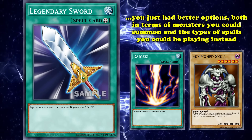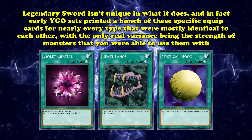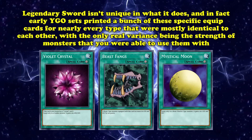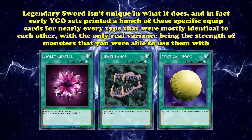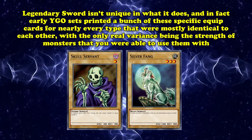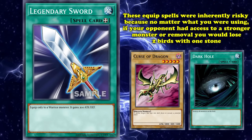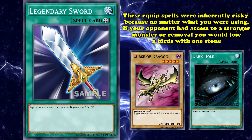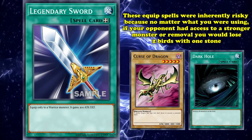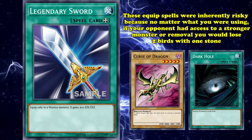Both in terms of the monsters you could summon, and all the types and spells you could be playing. Legendary Sword isn't the only equip spell of its kind — early Yu-Gi-Oh! sets printed tons of specific equips for almost every type that were pretty synonymous with one another, with the only real variance being the strength of the monsters you could equip them to. But no matter what type of monster you were using, these equip spells were inherently risky, because the moment your opponent could summon out a stronger monster or find access to a piece of removal, you lost both your monster and your equip card in one fell swoop, losing two cards where you'd usually just lose one.